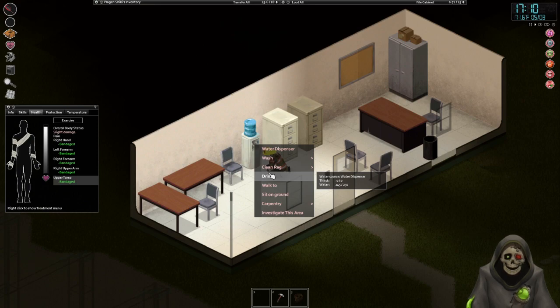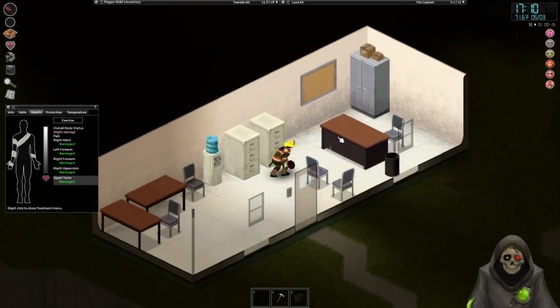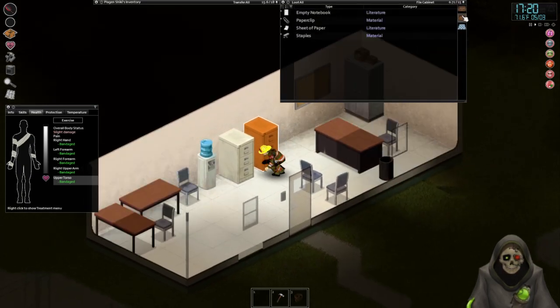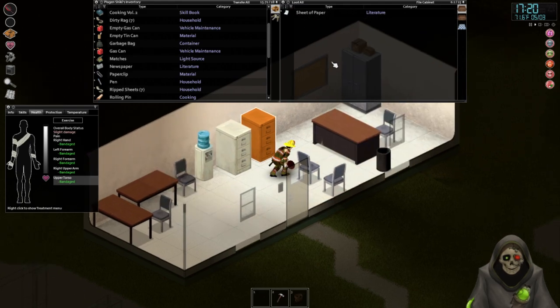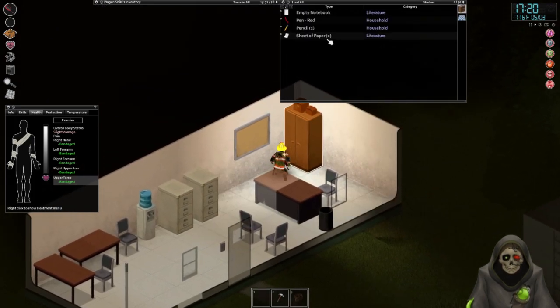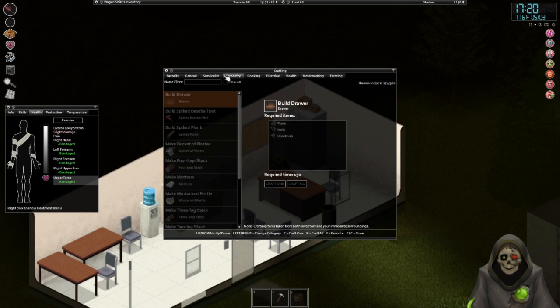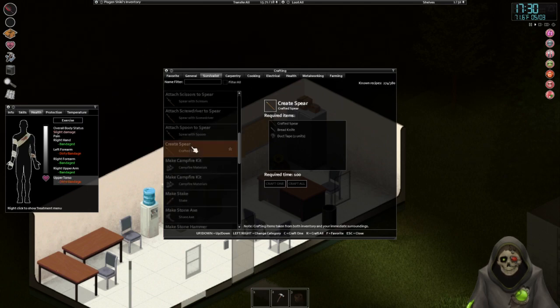How much water do we have left in here? Quite a bit, actually. I don't really want to waste this. Let me just check - was there any loot in here I could use? These are materials - I'm just going to pick them up and see if I can craft anything here that could potentially be useful. I'll see if I can MacGyver anything. Oh, I can make a paper hat! How do I make a bread knife or a spear? I need a crafted spear which means I need planks, a tree branch, and then chip stone.